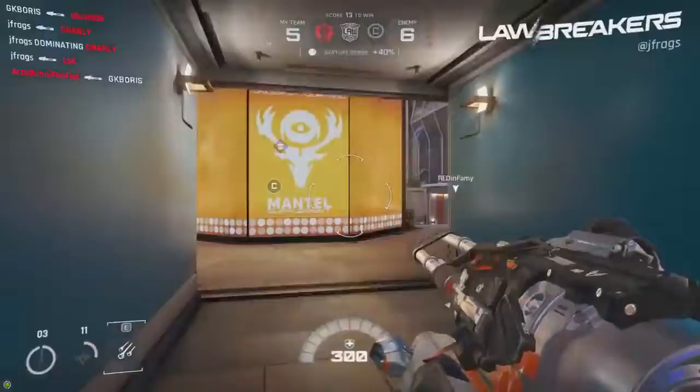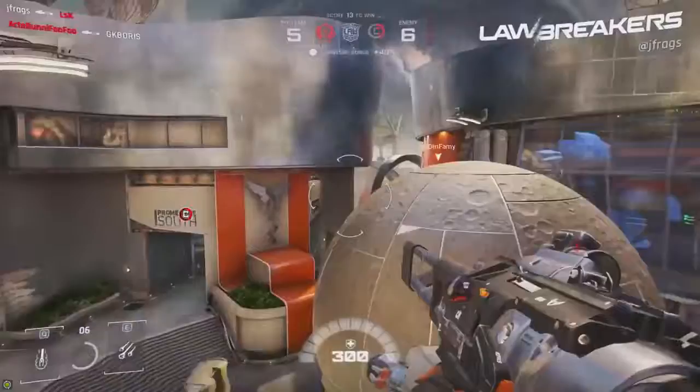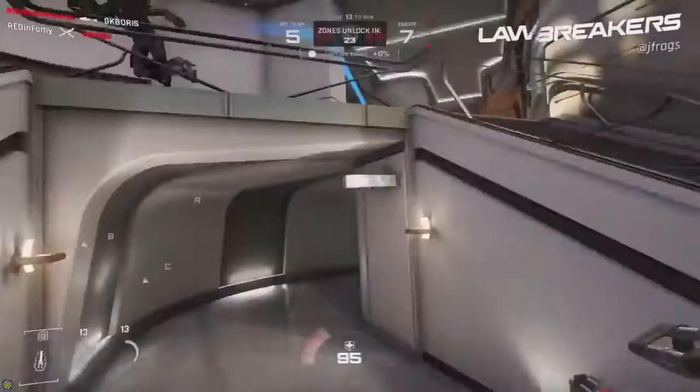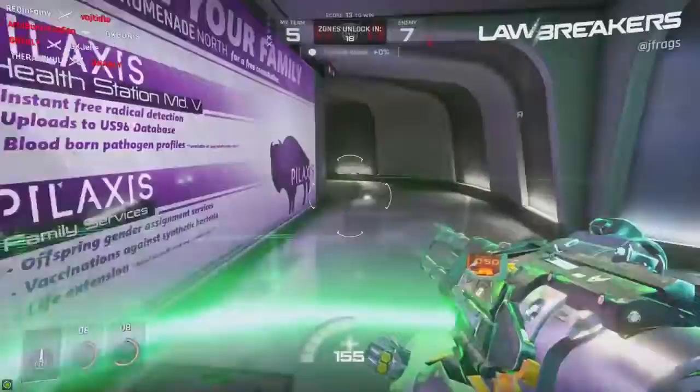The map is symmetrical and the B point is the big low gravity area — that's a massive gameplay mechanic in Lawbreakers. There are these low gravity zones where you can jump higher, float around a bit, and if you fancy it you can press Ctrl to fire backwards over your shoulder and propel yourself forwards to increase your movement speed while in the air.